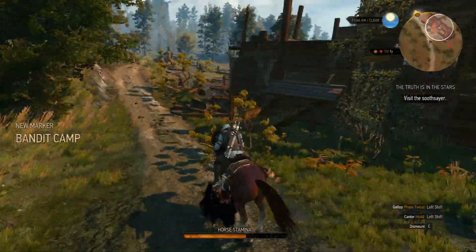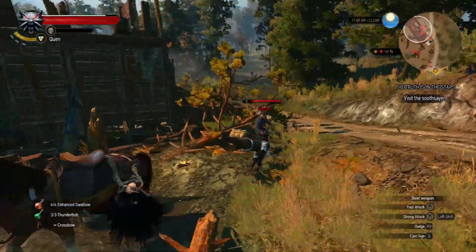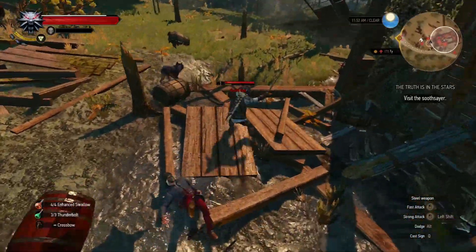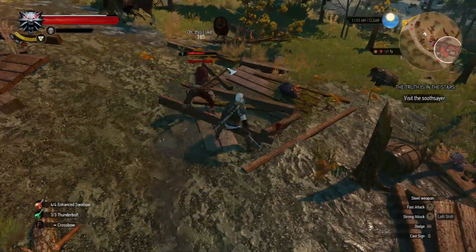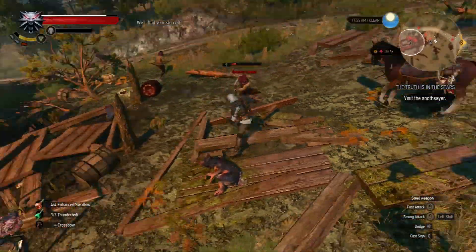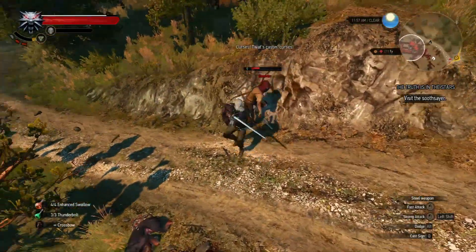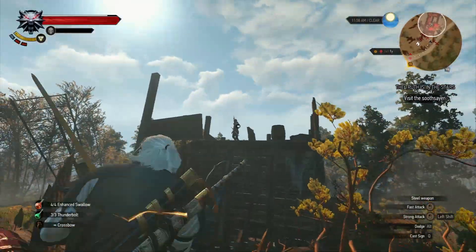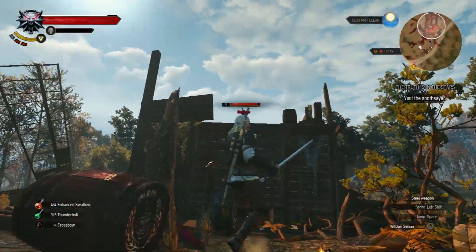Oh, it's a bandit camp! They've got some guard dogs that are going to complicate things. Oh crap, Roach get out of the way! The bandit leader is dead - deserter. Oh crap, ow - please hit him, that didn't do anything, it just kind of knocked him off.